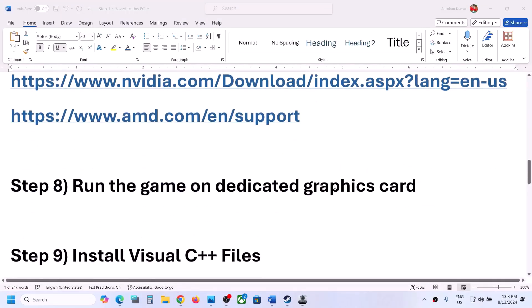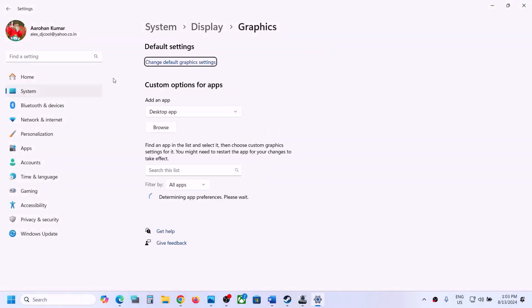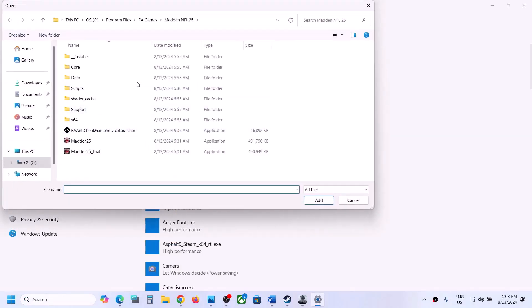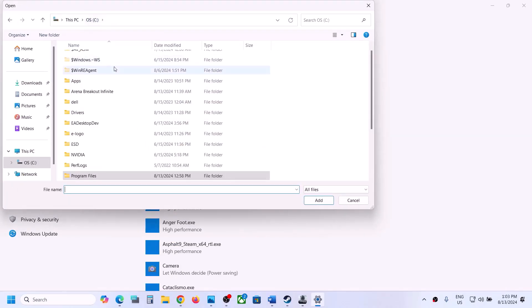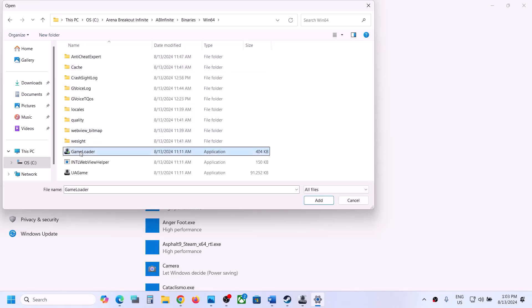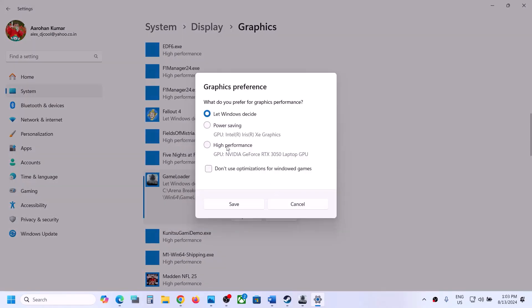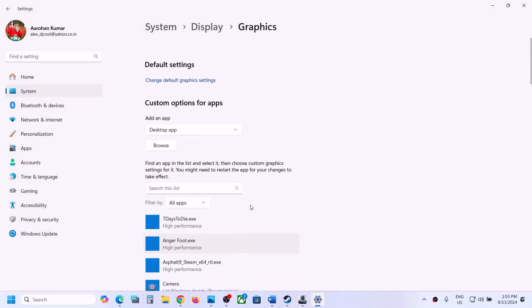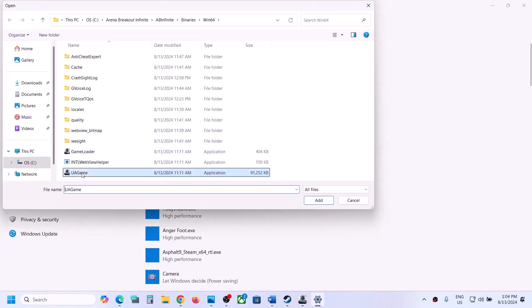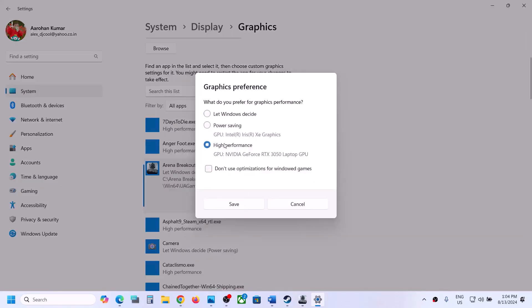The next step is to run the game on a dedicated graphics card. Type 'Graphics settings' in the Windows search box, click graphics settings, then click browse. Go to the game installation folder, open AB Infinite, Binaries, Win64, and select the first game exe file, click add. Once added, click options, select high performance, click save. Then browse again, select the second exe file, add it, click options, select high performance, click save. Then launch the game.